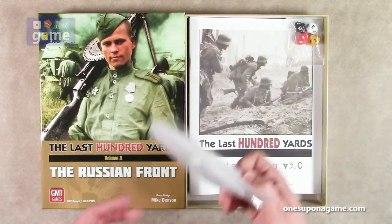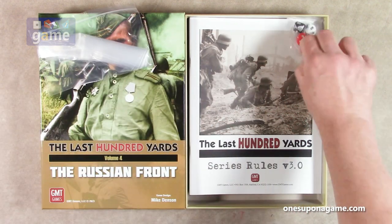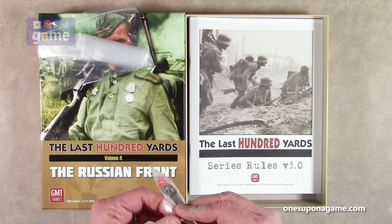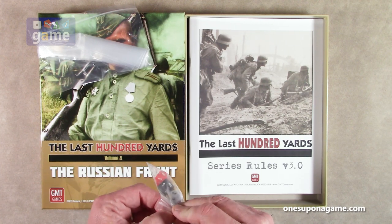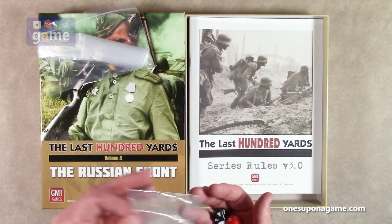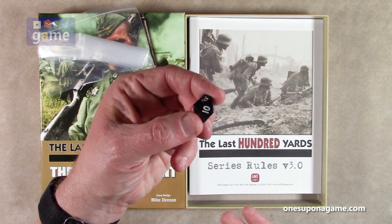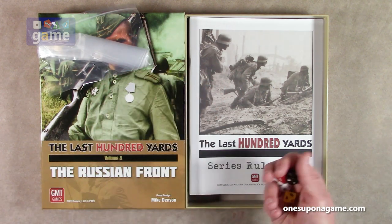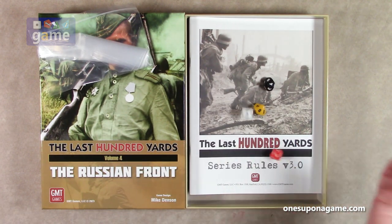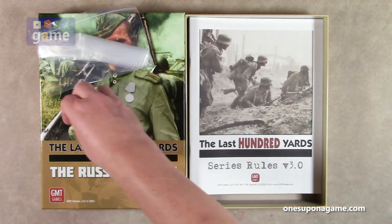We get GMT's bag-o-bags, and these are pretty big bags too, so that's nice. We've got four dice — black, red, yellow, and white. They're 10-sided dice for the system, and interestingly they give you a 10 on them so you don't have to guess what a zero means. Rolling them: yellow wins 8-7-4-4. So the dice do work.